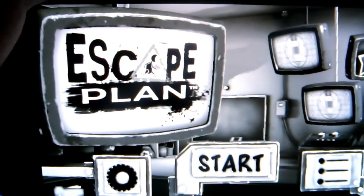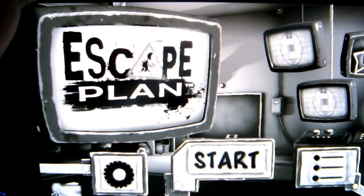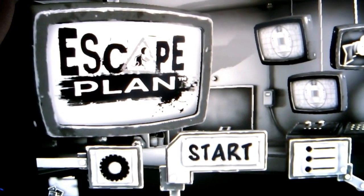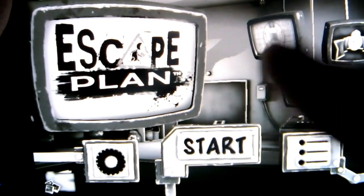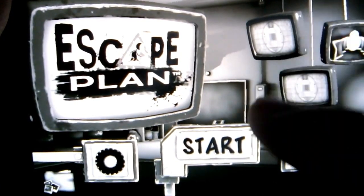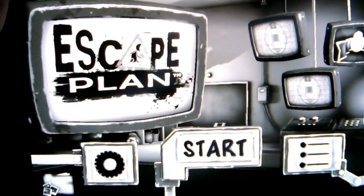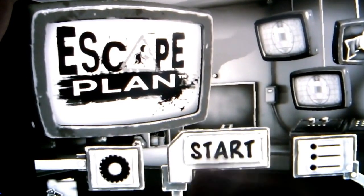Hi guys, this is Zonal Ripper and this is a 3-star guide walkthrough for Escape Plan for the PS Vita. Basically you're going to be using the level select, going through each section — prison section 1, 2, etc. Hopefully it'll be enough to help you get the 3 stars you need to get that trophy. So let's make a start.